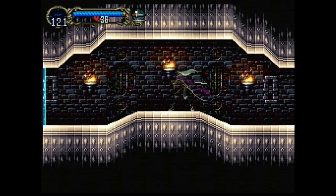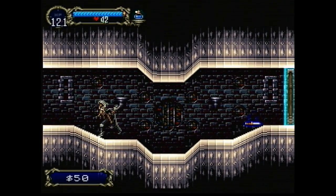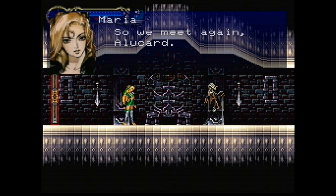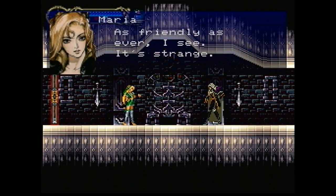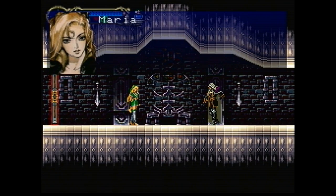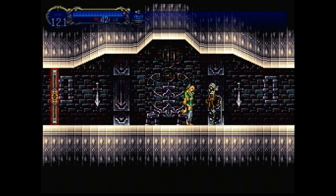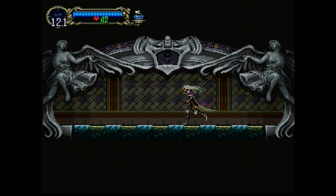We meet Maria again. She notes the castle is different than she remembers. Alucard explains this castle is a creature of chaos — it may take many incarnations. Another pleasant exchange with Maria and a little bit of retroactive continuity as to why the castle is always different in every Castlevania game. We've arrived at the Royal Chapel, which is going to be the place we're exploring for the next bit.